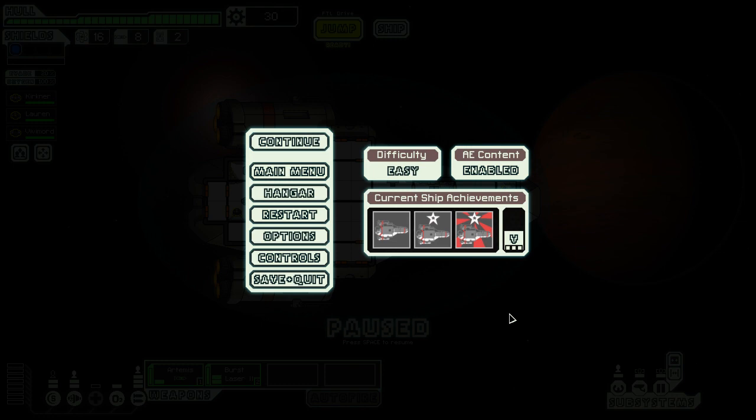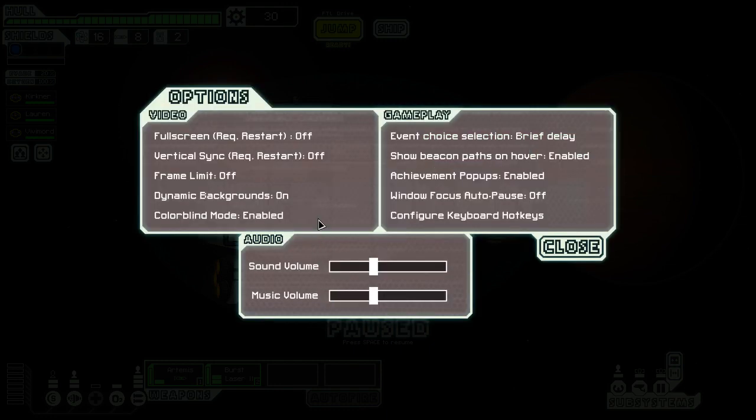Episode one of Twinge's tips and tricks: the options menu. There's actually some useful stuff in the options menu that a lot of people don't necessarily know about, especially if they're new to the game.